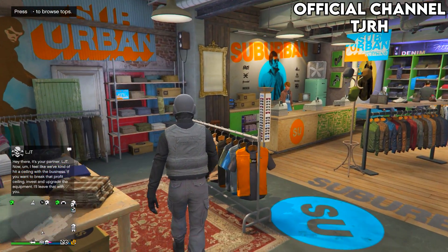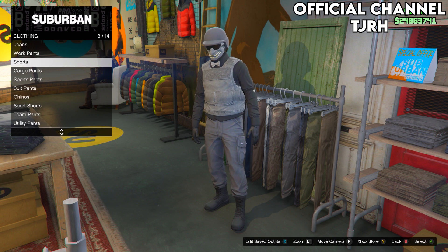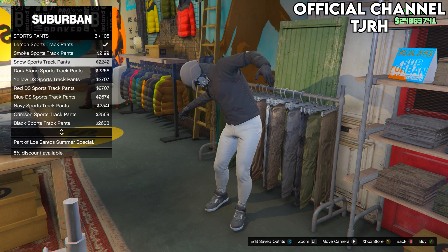Come to a clothing store and go to pants. Go on sports pants and equip the black sports track pants.